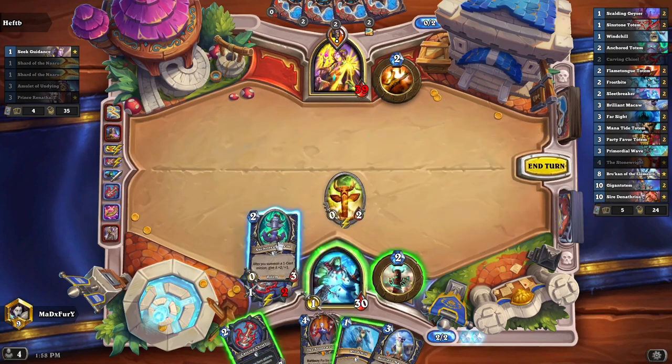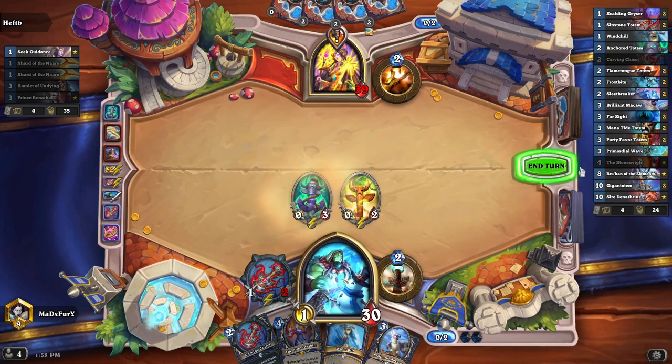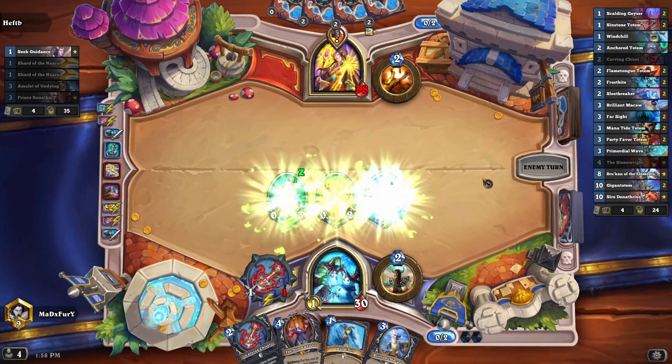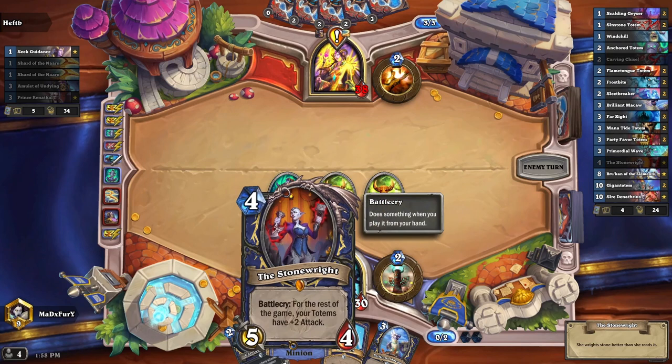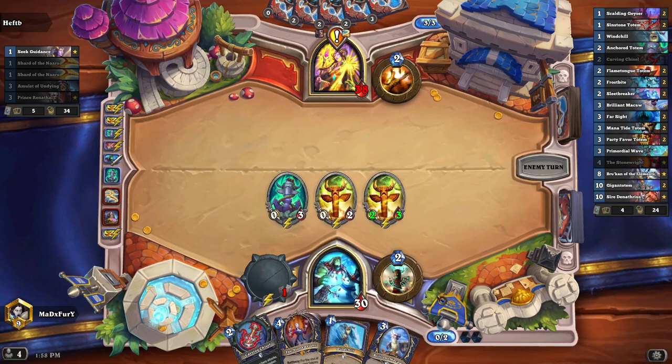He has a lot of silence as you saw. I don't think you can kill this anytime, so we're gonna try to summon a lot of totems. If he silences all of this, that's used up for the rest of the game — he can't silence anything else. It's gonna be always plus two damage, and then we can do this — it's gonna be plus four damage.